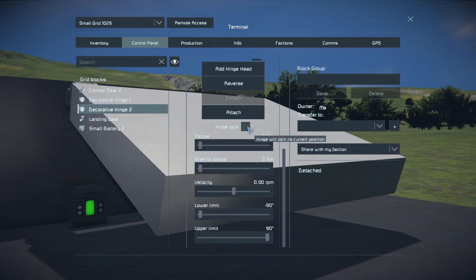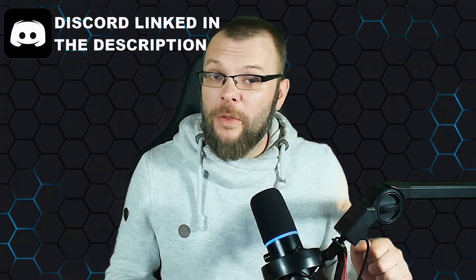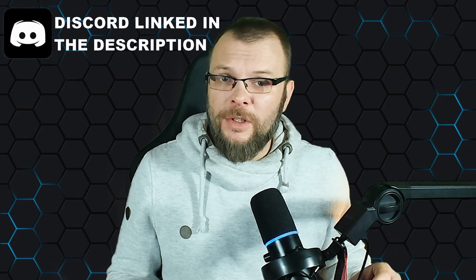For this second hinge, turn the torque down but this time leave the angles unlimited. Activate hinge lock and attach the hinge head. If we need to readjust the subgrid, with this configuration we just have to unlock both hinges and use the angle limits of the first one. With open hinge lock and unlimited angles, the second hinge will go with it without any problems.